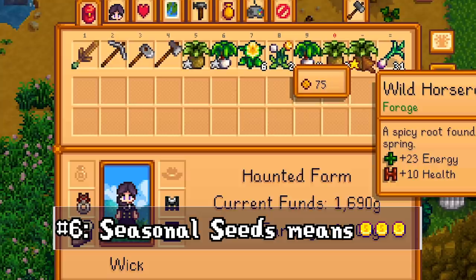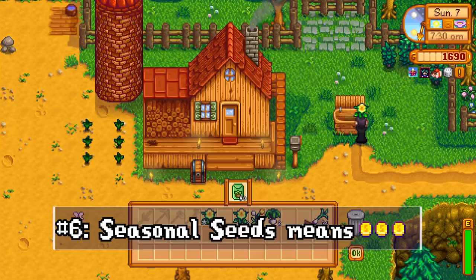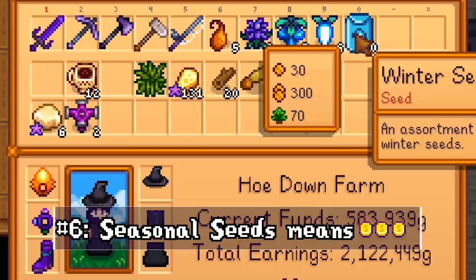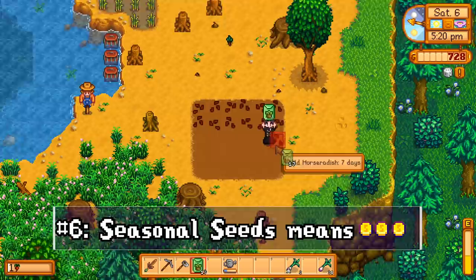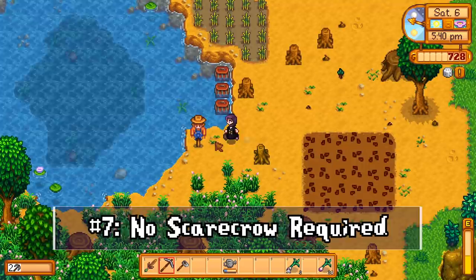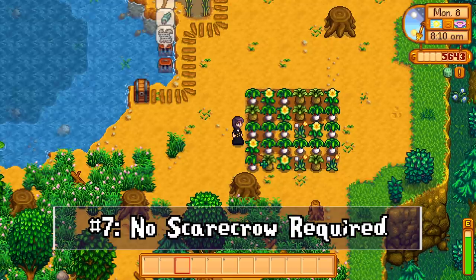While it's tempting to sell your golden star horseradishes and daffodils in springtime, it's worth holding on to them to make spring seeds. Unless you have the botanist profession at level 10 foraging, it's always more profitable to combine your seasonal forage items and craft the seed packets to sell rather than selling individually. The exception is winter seeds, which are worth more sold individually. I like to plant the 30 seasonal seeds each season and sell the yield as seed packets — like printing my own money. Also, seasonal seed crops are forageables, so crows won't attack them.